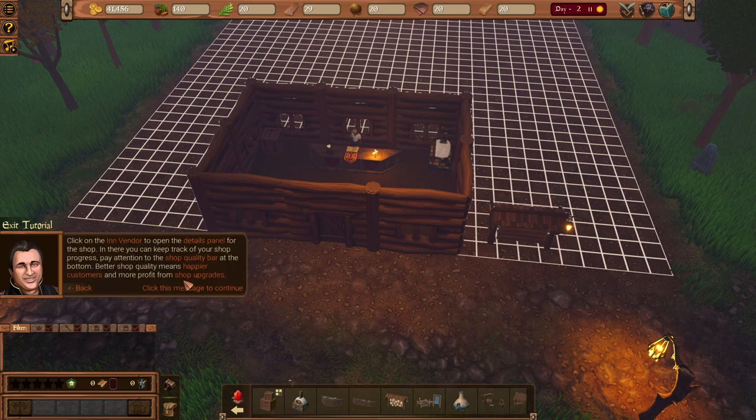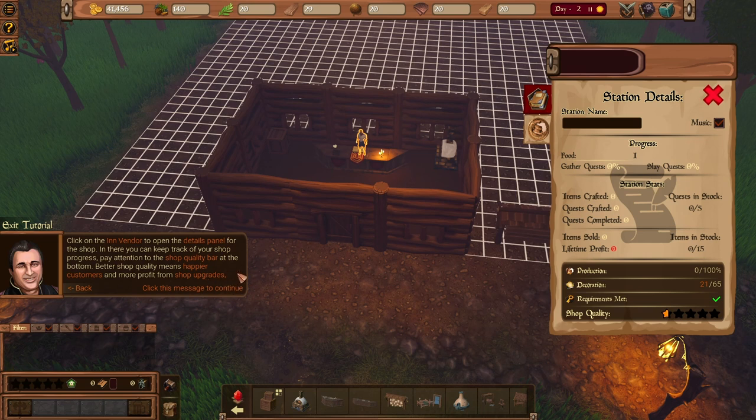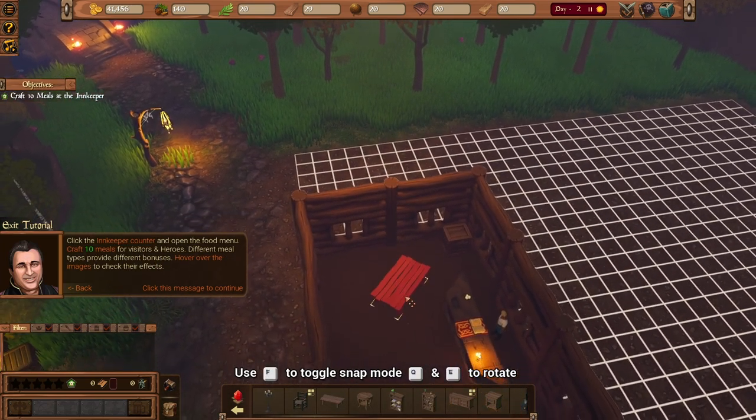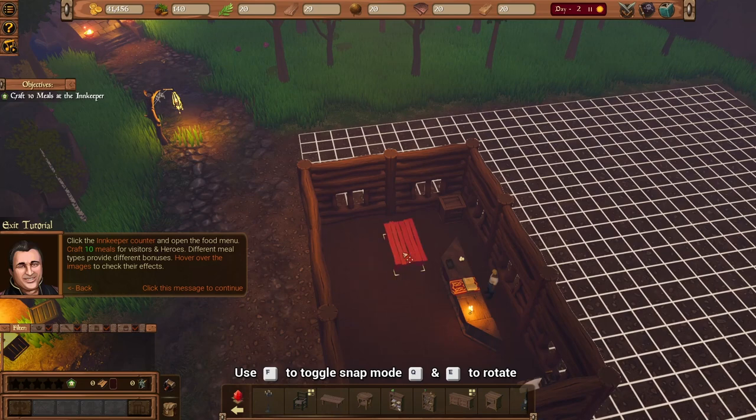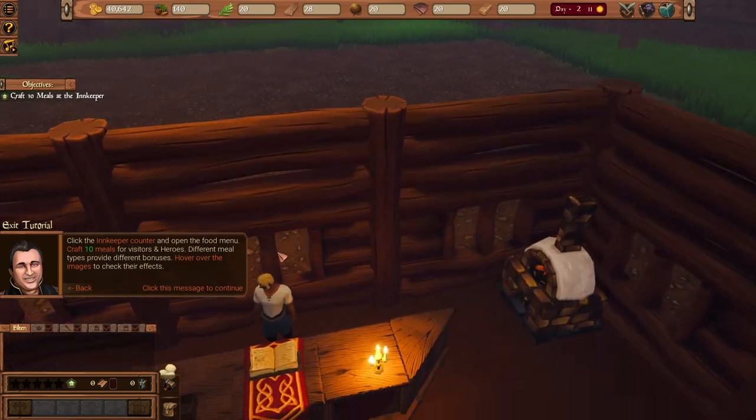Now we need to learn how to manage our shops and heroes. Usually in these games we just manage resources, but here we also manage heroes — nice. Clicking the inventory lets us check the shop status. The most important part is shop quality — we're at half a star. Decorations play a big part in upgrading the shop, so we need to add two tables and a few chairs.